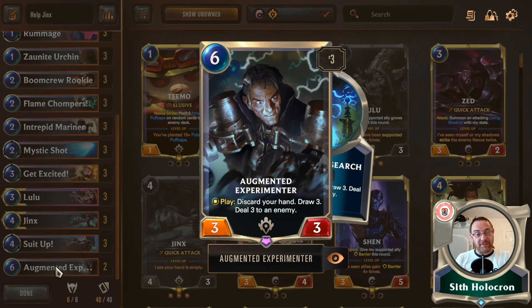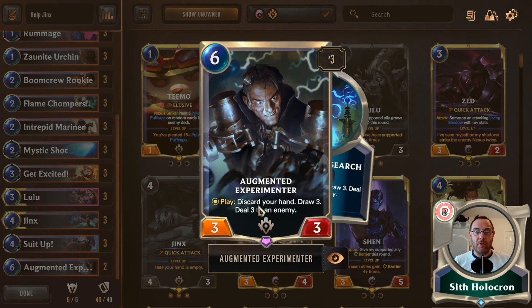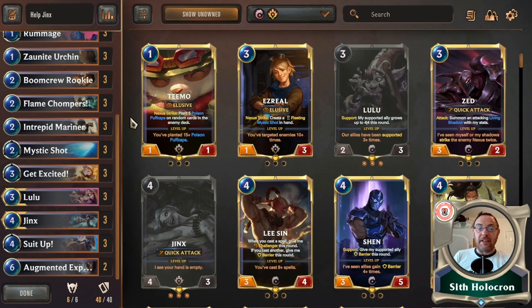The last two cards are Augmented Experimenter, getting a lot of play in Jinx decks — I went with two of them. Everything in this deck is threes apart from Poro Cannon and this card. You discard your entire hand, draw three, and deal three to an enemy — it's like Get Excited built into a draw engine — and you get a three-three with it. His Reckless Research spell is the play option.